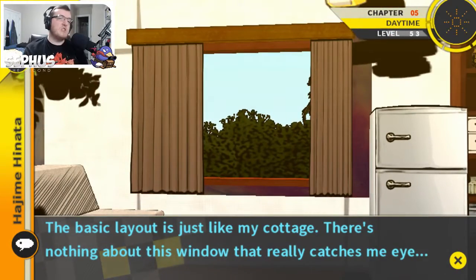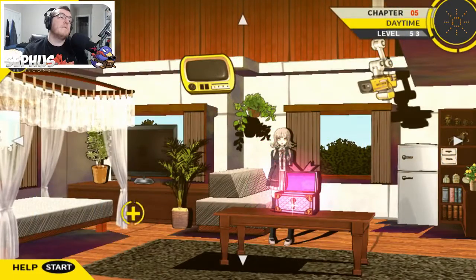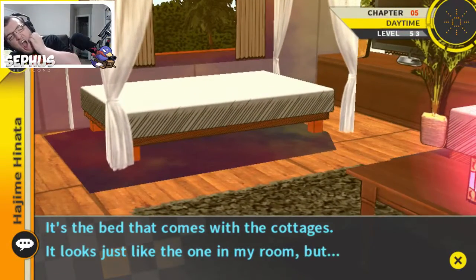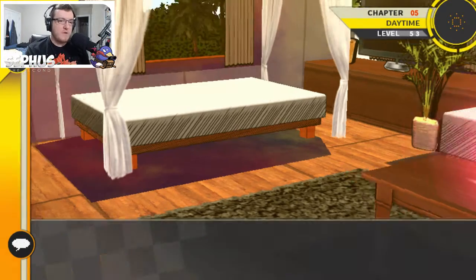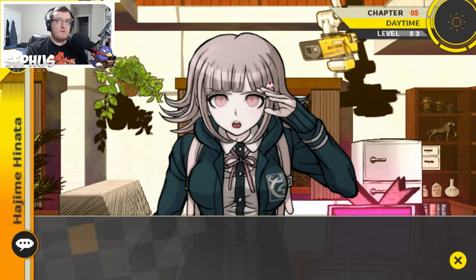The basic layout is just like my cottage — there's nothing in this window that really catches my eye. The bed that comes with the cottages is just like the one in my room. But hey, there's something hidden under the bed — it's a usual place for hiding things, yeah, like porn.